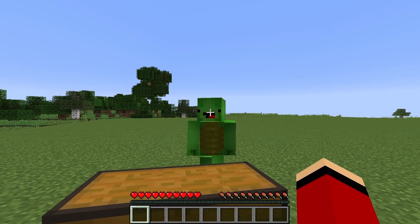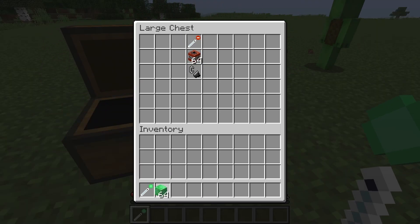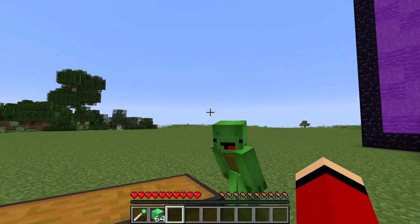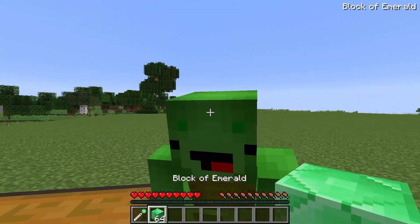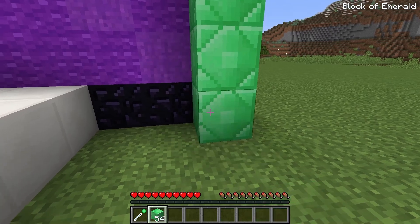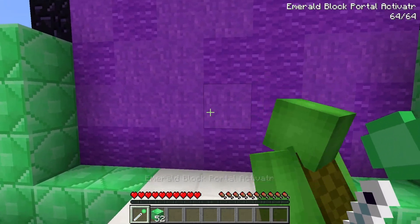We've got all the diamonds we could ever need, so there's no reason to go back. True. Where should we go next? There's more? Maybe emerald? Yeah! Let's do it. All right. I'll build the portal over here. This is exciting. I can't wait to see what's in the emerald world. Done. Okay. The emerald portal is built. Now to light it. Ready, Mikey? Boom!